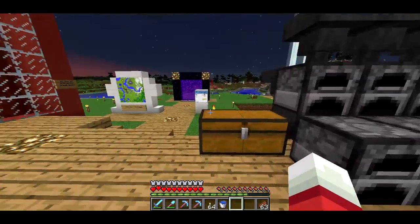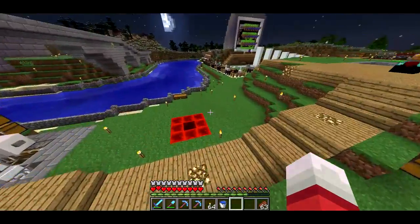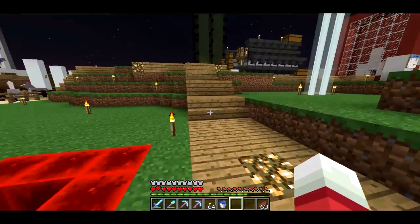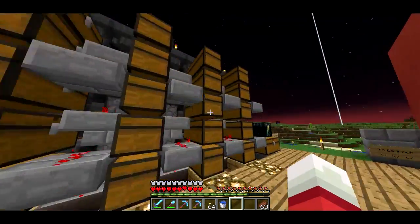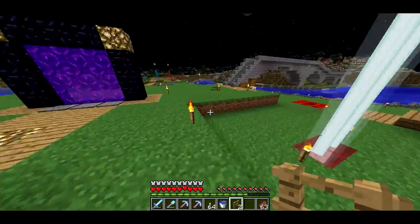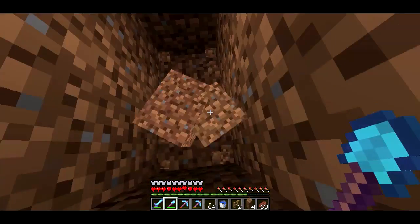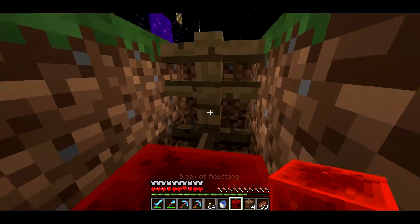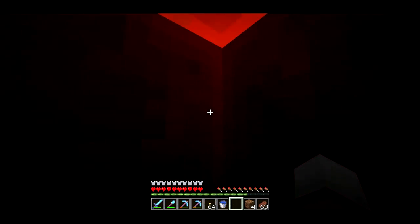Now I want to move on to something else: x-rays. With 1.7, a lot of the x-ray machines broke. Let me grab some fences and I'll show you. What you used to be able to do is dig a little hole in the ground, put fences down, and place redstone blocks in the fences — you'd be able to see out. But that doesn't work anymore.